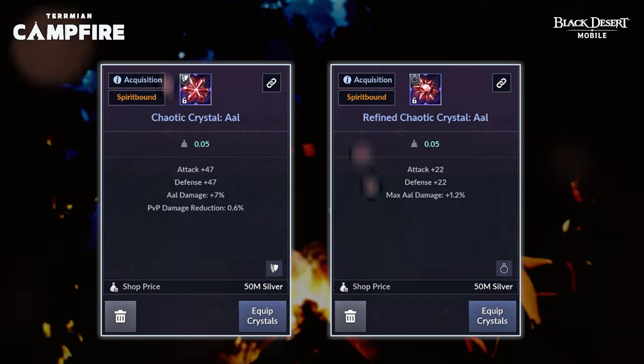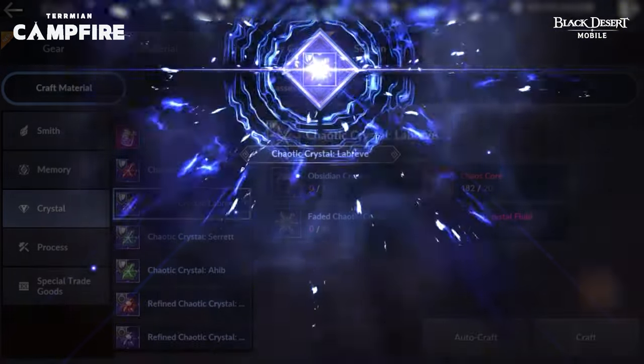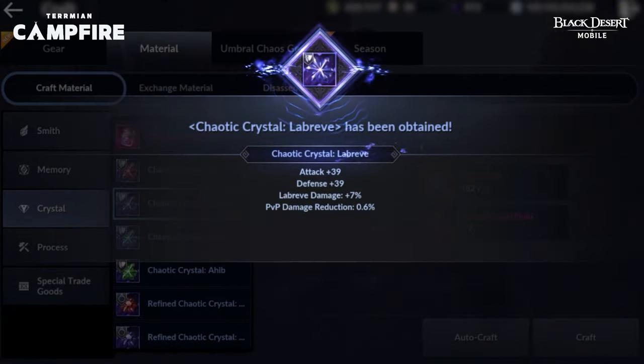What is an Obsidian Crystal? Can you tell me more about it? Yes, of course. With the Obsidian Crystal, you can craft either the Chaotic Crystal or the Refined Chaotic Crystal. It also has higher stats compared to the previous Crystals. Gotcha. Okay, let's move on to the next update.